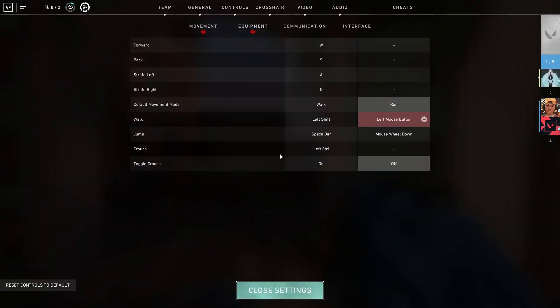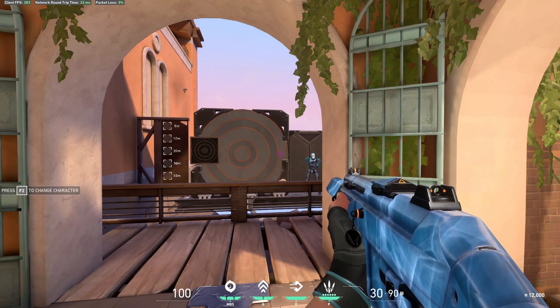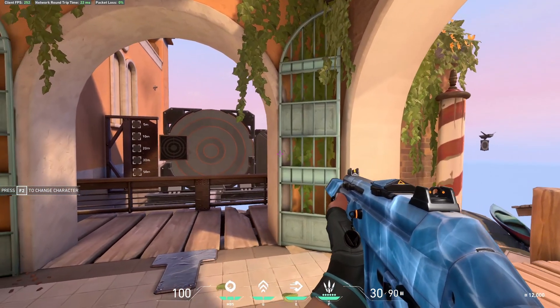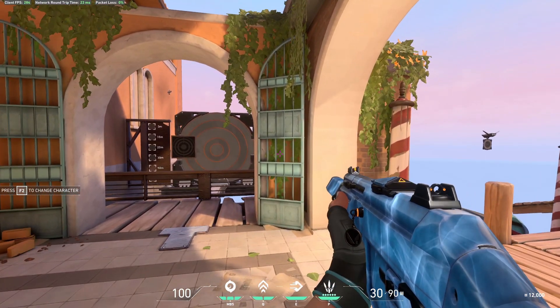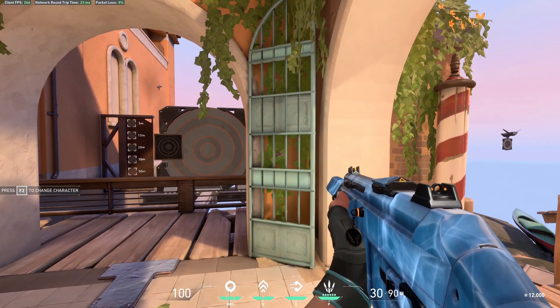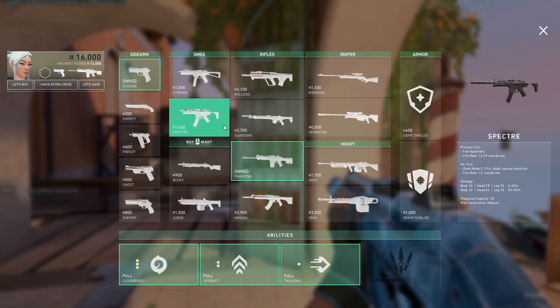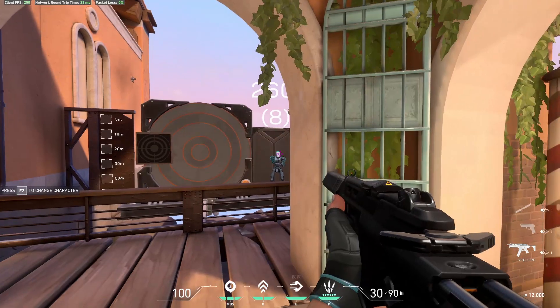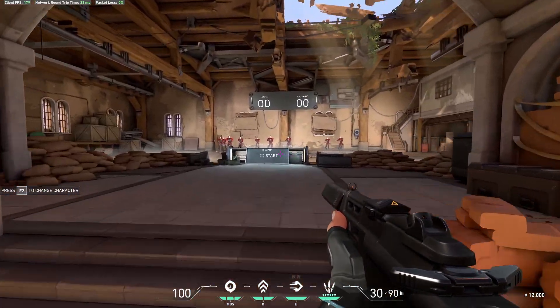A commenter on one of my posts asked: what if you just bound walk to left mouse button as a secondary bind? I'm testing it and it's not as accurate as shift-walking from the get-go — there is an accuracy penalty — but it's still very accurate, and depending on the gun I can kind of see this as a viable way to straight up be able to run and gun.